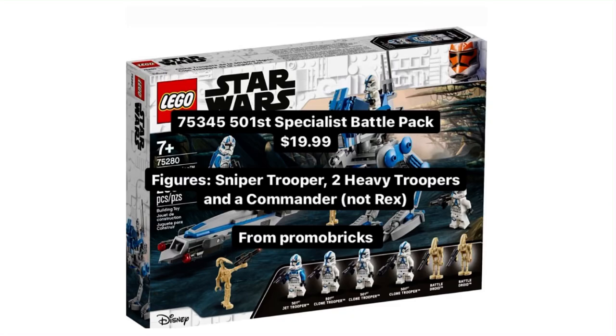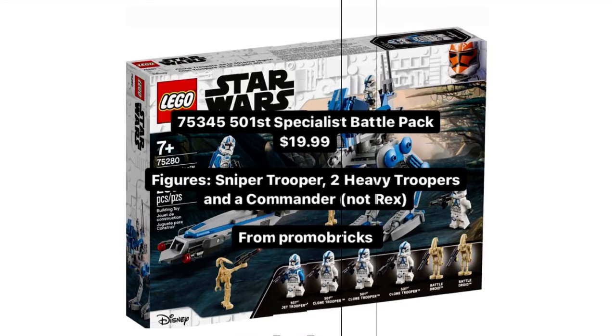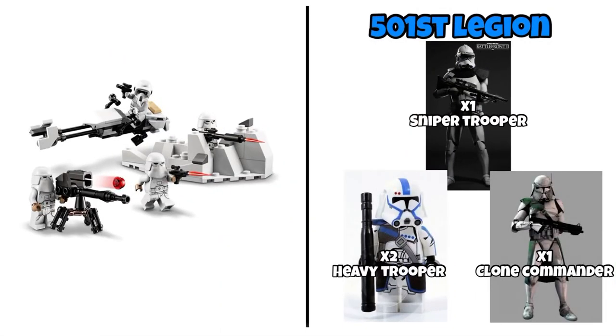The first Battle Pack of the year is gonna be a 501st Battle Pack, and it looks pretty nice. I expect the build to be like a terrain and a speeder, similar to the Hoth Assault — but of course not based on Hoth. I expect a Clone Wars planet. They're all gonna be 501st Troopers: a Sniper Trooper, which in LEGO form will look amazing, Heavy Troopers, which will look spectacular, and a Clone Commander — not Rex, but still a very cool minifigure.